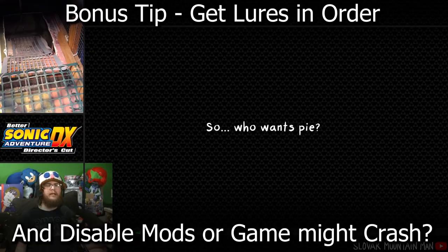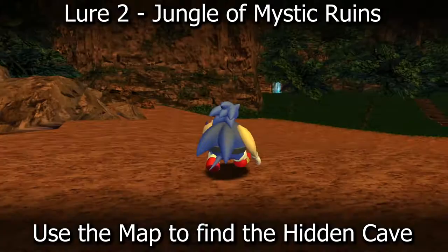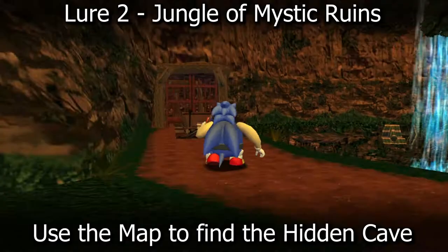Lure number two is in the Mystic Ruins jungle area. Go back to Station Square and take the train all the way to Mystic Ruins, then make your way over to the mine cart and you're in the jungle. Open the map and get to this part of the jungle — there should be a cave here with the second lure upgrade hidden inside.